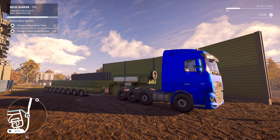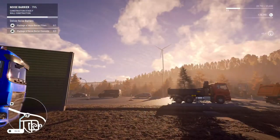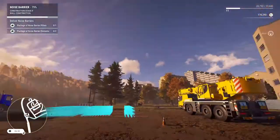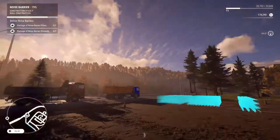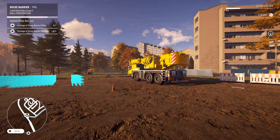Welcome back to more Construction Simulator gameplay. We're on episode 17 now, joining on another splendid morning at the construction site. We're working on the noise barrier, pretty much 79% completed, so we're in site F at the moment, back in the wall construction.